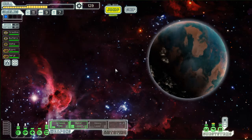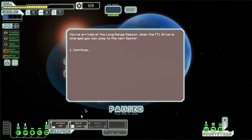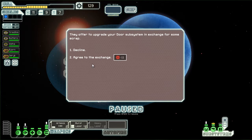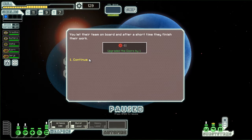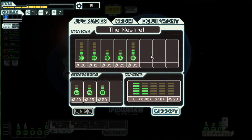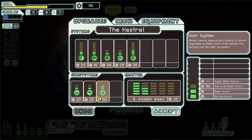Now we'll jump to the exit. Okay, we can change sectors. Upgrade our door systems — I think that's good, why not? Continue. So now our doors are stronger. I think I got it for cheaper than if I did it myself — yeah, no, I totally got it cheaper. Nice.